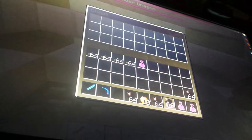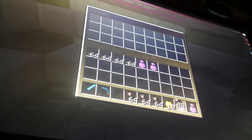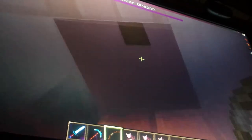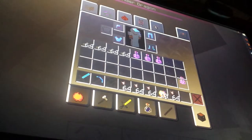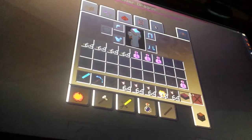And the new chorus fruit - obviously it's like coral. And we got these Purpur blocks. I'm in game mode, forgot. What the... forgot I'm in game mode.